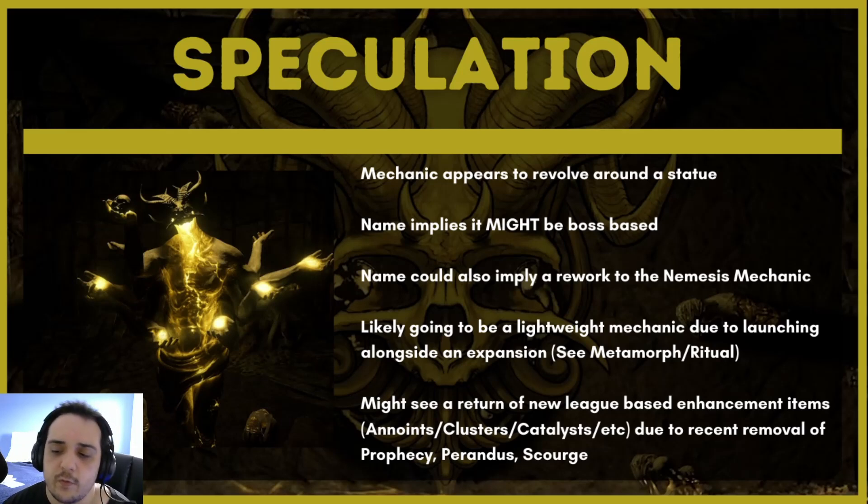I also think we might see the return of new league-based item enhancements — things like annointments, clusters, catalysts, and stuff like that. We haven't gotten any of those in a very long time. Ritual introduced nothing along those lines, Ultimatum introduced nothing, Expedition introduced nothing. Scourge introduced the Scourge mods, but they're going. We also recently removed Perandus, which didn't have any of those mechanics, and Prophecy as well.